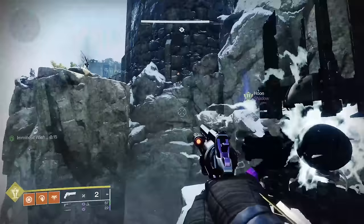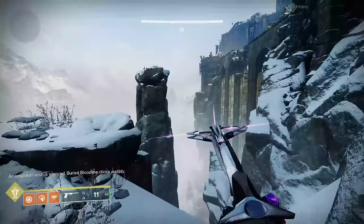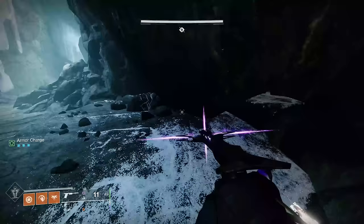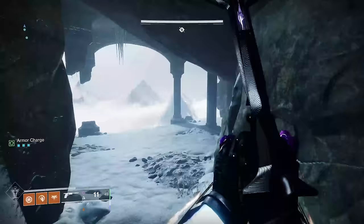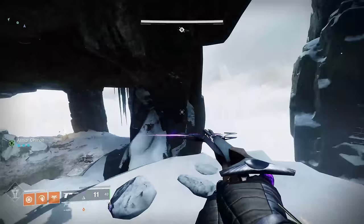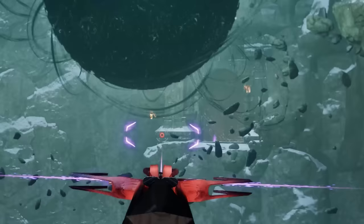Once again, when you get it correct, it'll say that the gun clicks audibly. Then you'll continue through the dungeon all the way past the gigantic taken room and into the final big jump puzzle. When you arrive at the giant area with a lot of different floating rock platforms and different ways you can go through different doors, look down to your left and you'll see the third and final blight.